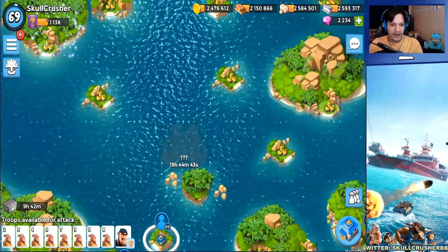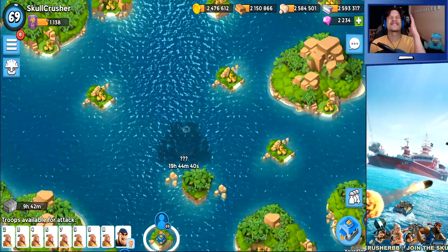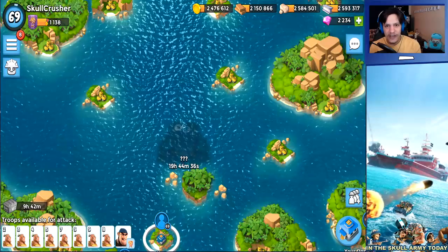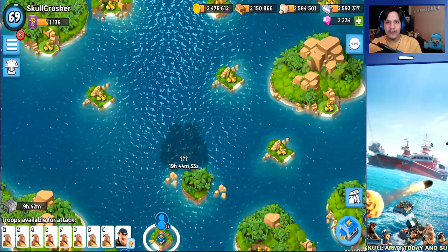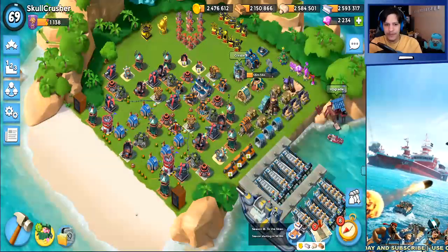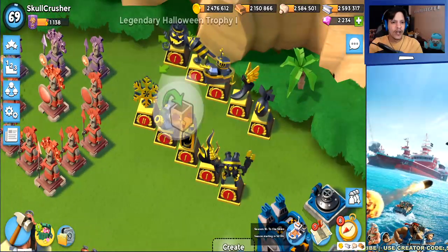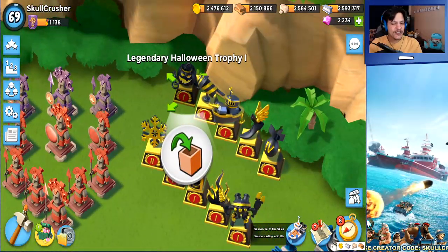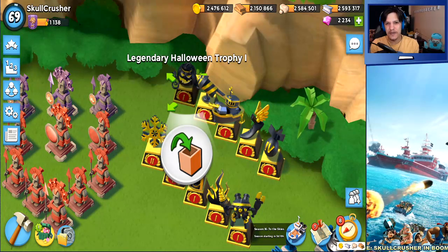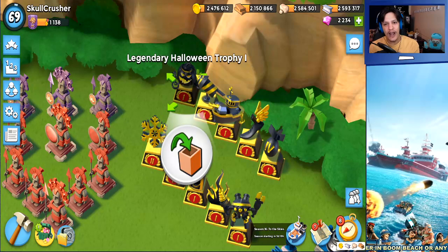Look at that beautiful sight — we've got a Mega Crab Shadow, which means less than 24 hours, Skull Army, and we've got the Halloween Mega Crab. I know you're excited, I know I'm excited. I'm super excited because I'm going to be going for a Legendary 2 Halloween trophy. There's my Legendary 1 — our plans are to convert that to a Legendary 2. So it's going to be a Legendary 2 Halloween Mega Crab push. Boom goes the Dynamite.